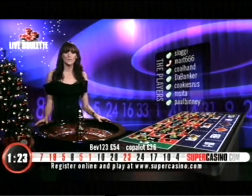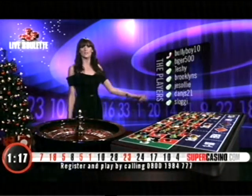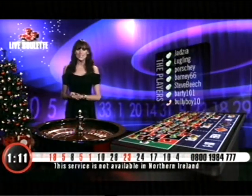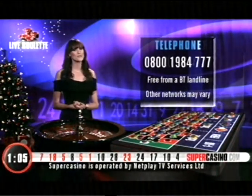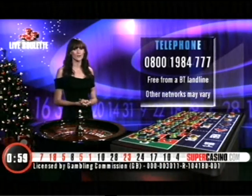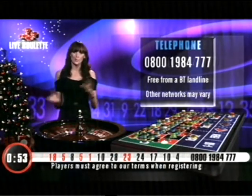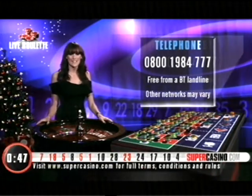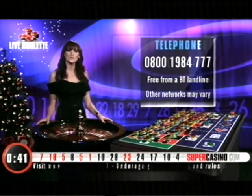If you fancy joining all of these people playing right now — well done to all of those winners at the bottom of the screen as well — you can get yourself registered right now and be playing with us within minutes. It's totally free to join us here at Super Casino. Reach for your phone and dial 0800 1984 777 — it's free from a BT landline, other networks may vary. There's a real person waiting to take your call, answer any questions, take your details, and within minutes you could be placing your chips. You can use that same number to play by phone, or head over to supercasino.com to play online.